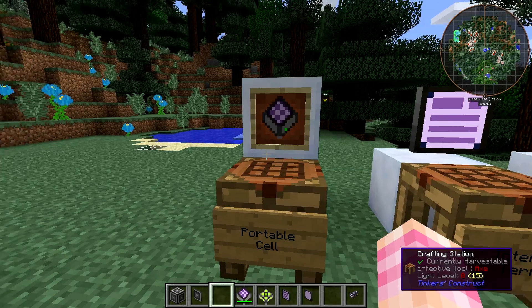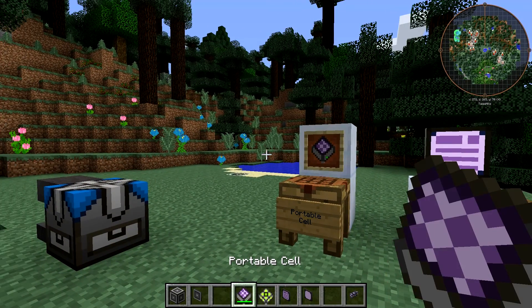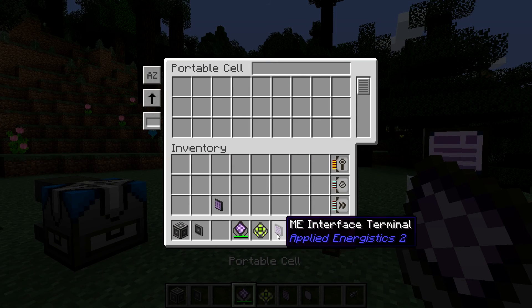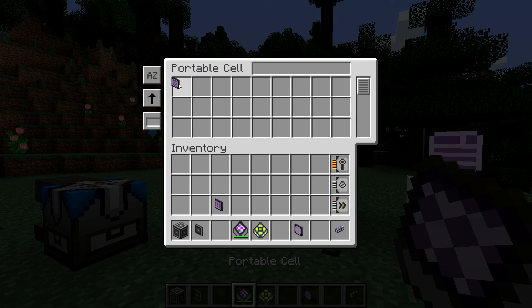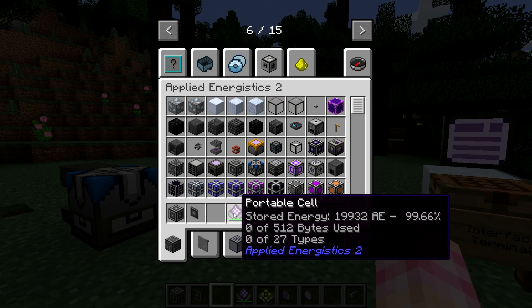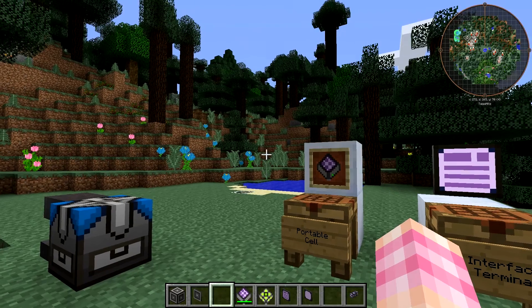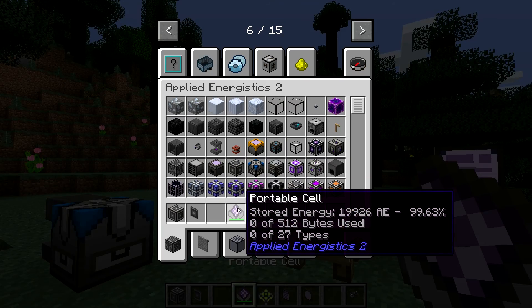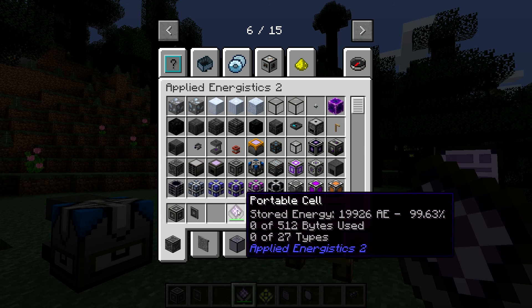Then you have to charge it in a charger. Once it's charged, you can hold it in your hand, right-click to open it, and put stuff inside. It's basically a backpack for Applied Energistics. It does use power when it's opened — it doesn't drain power all the time, only when you're actually interacting with it. If I open it and close it, it drains some power. It can only hold 512 bytes and only 27 types.